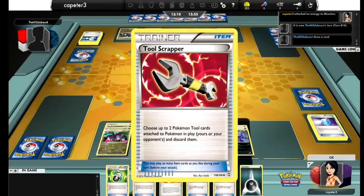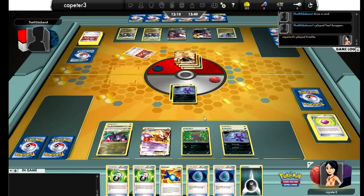Tool Scrapper — and I do have another Eviolite on Mewtwo, so interesting that he runs two of those. I mean, I still have a shot but it's not a very good shot at this point. That Terrakion — I pretty much have to one-shot it. I really have no choice other than to one-shot it.